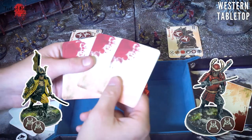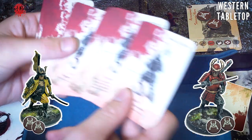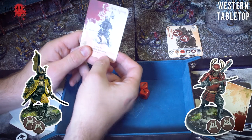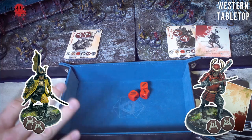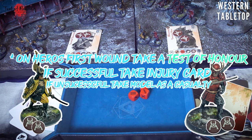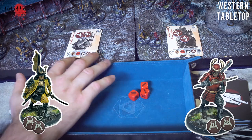With heroes and companions, if you get a successful wound, they don't just die. Instead they draw from the injury deck, which has various negative effects on their abilities - for example, minus one aim or minus one strength. So on the first wounding of a hero or companion they draw an injury card; on the second wound they're killed because they can't handle it anymore. Normal infantry are just killed outright on a successful wound.